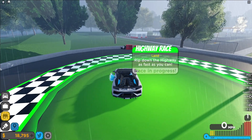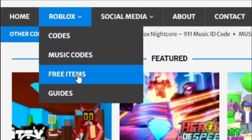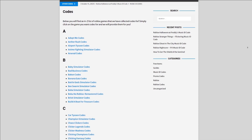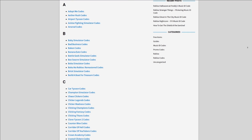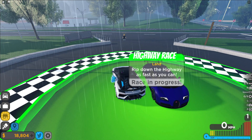Are you guys fed up of watching YouTube videos just to find Roblox codes? I have a solution for that — it's rblxcodes.com. On the website you can find game codes, music codes, and guides. There is tons of stuff in there that you guys have to check out. They cover codes for over 300 Roblox games, so if you need a code for a game it will be there.